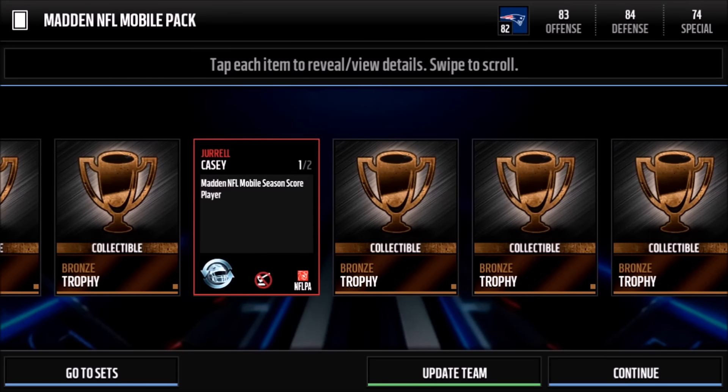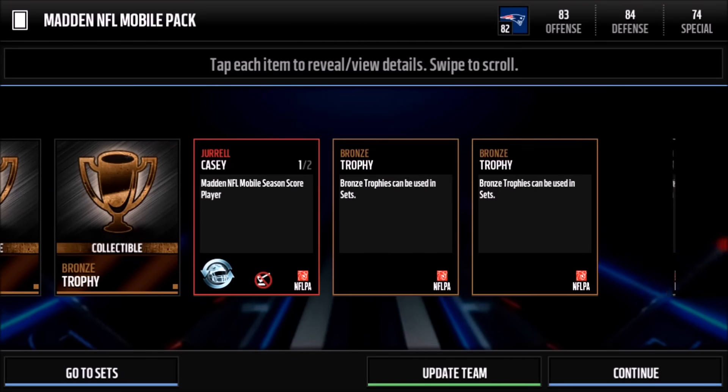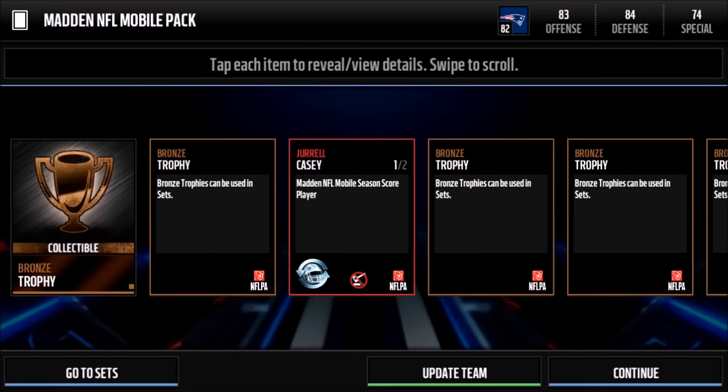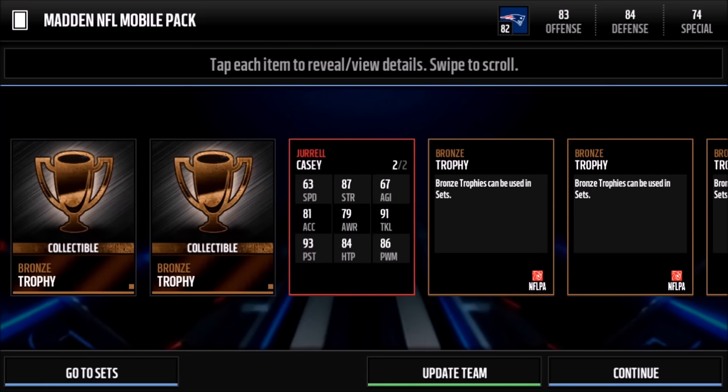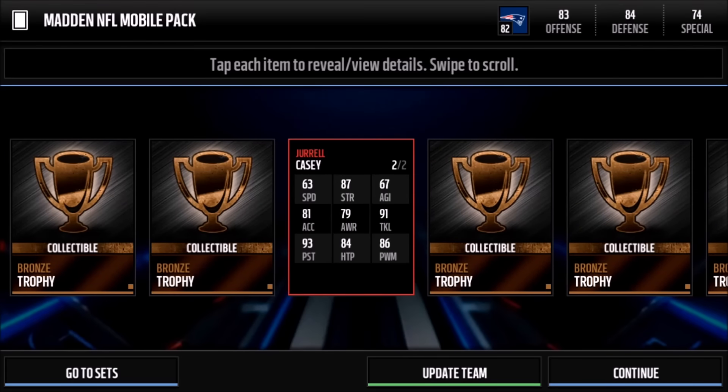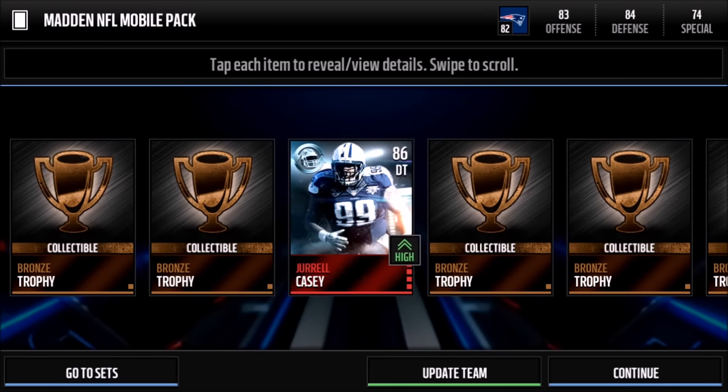The rest are going to be bronze trophies. Our elite player you will not be able to sell — you cannot auction him — but the bronze trophies you can go ahead and sell on the auction house. So it's up to you guys if you want to sell them for a good amount of coins or try your luck in the large quick sale. I got Jerrell Casey in my elite pack.